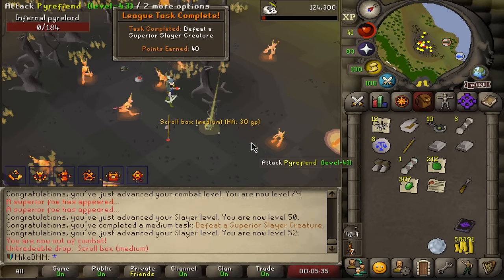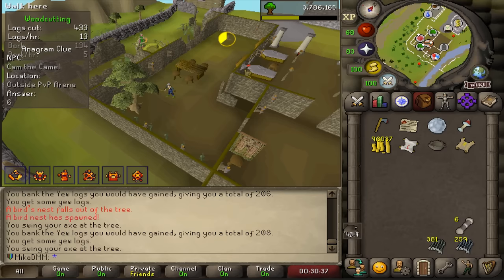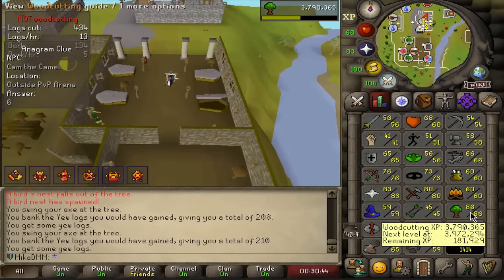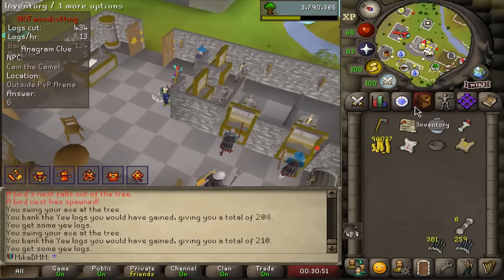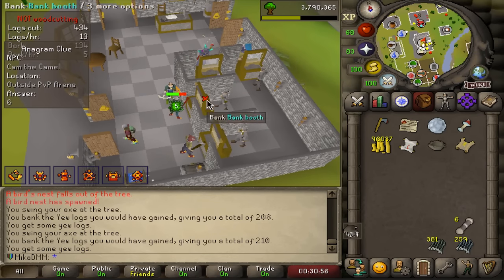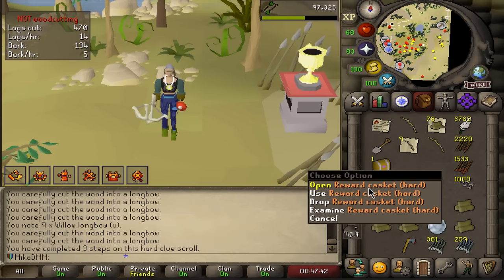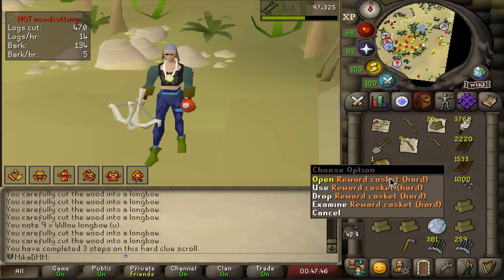22,000 for an adamant med helm — huge. AFK'd 200 plus ulogs, which is now okay — I need to burn 100 ulogs and then I also need to fletch a bunch of them, so I guess we need to train a bit of fletching now. We got an elite clue scroll and it's actually doable so let's give it a shot. I couldn't do the elite because it required me to do Fremennik Exiles, but I could do the hard because it was just one step left and this could turn into an elite still.